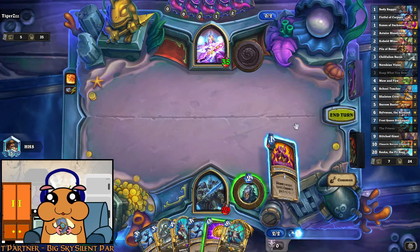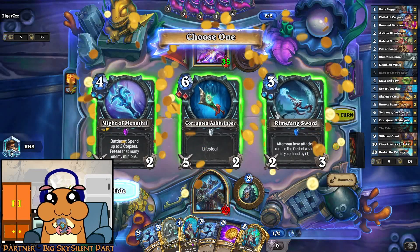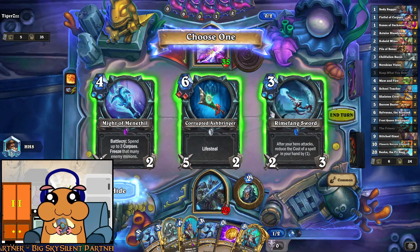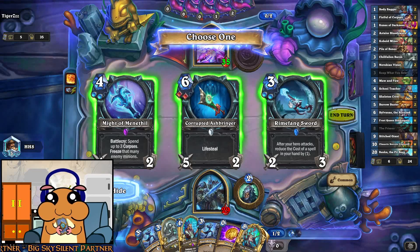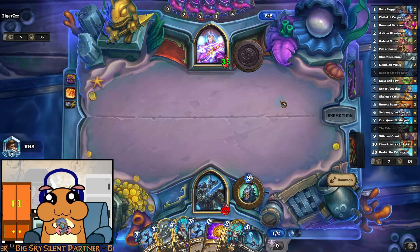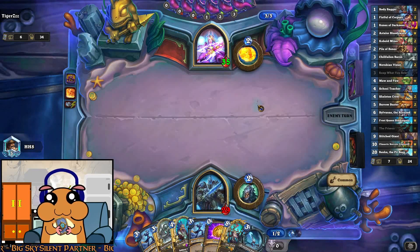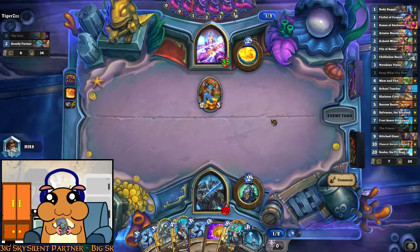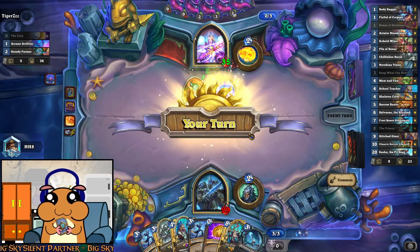Discover a weapon — spend three corpses to give it... just discover. A spell in your hand. Let's go with this one.